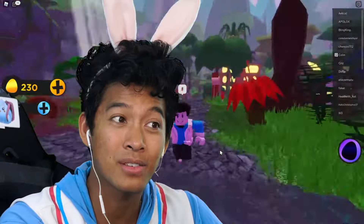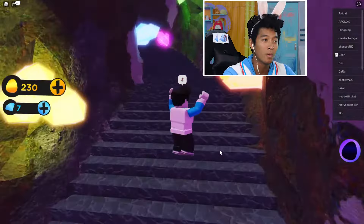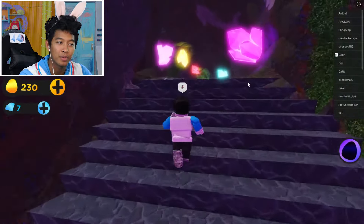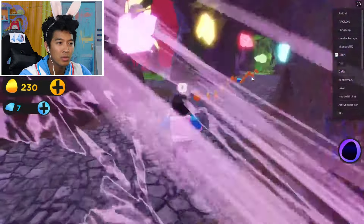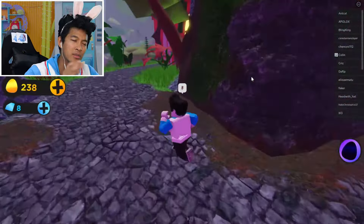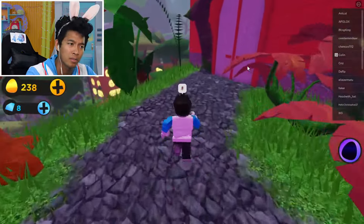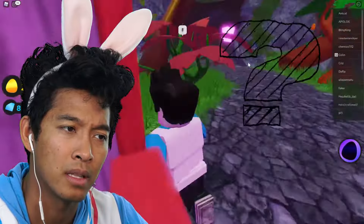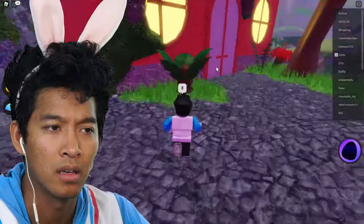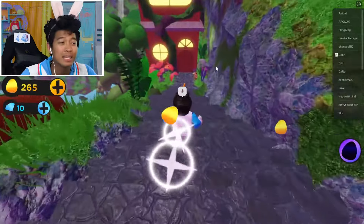Does anybody see any eggs around? I do not see any right now, but I'm looking my hardest. These crystals look pretty - I like these crystals. Wait, is there an egg in this house? In the flashback I did see a house with crystals or something. Guys, this has to be leading us to an egg. There's no way someone dropped all these coins here for no reason.